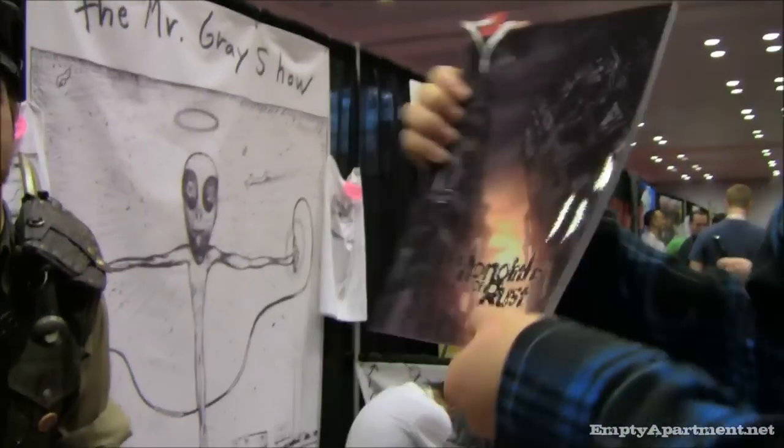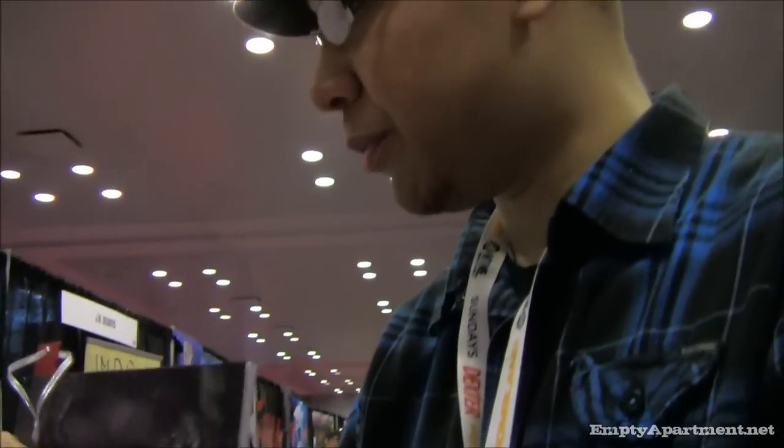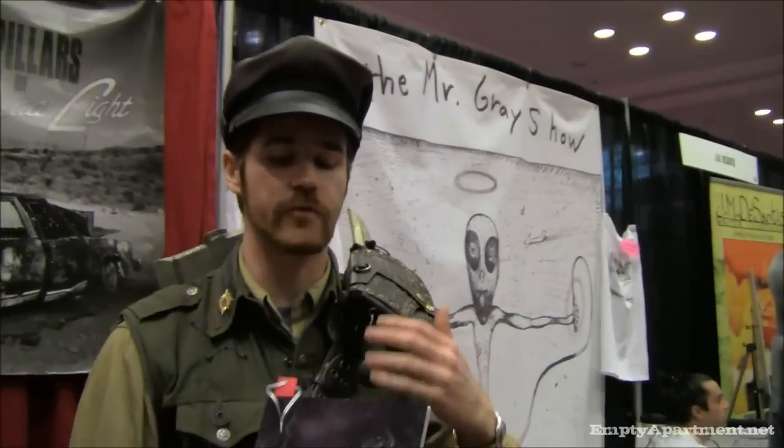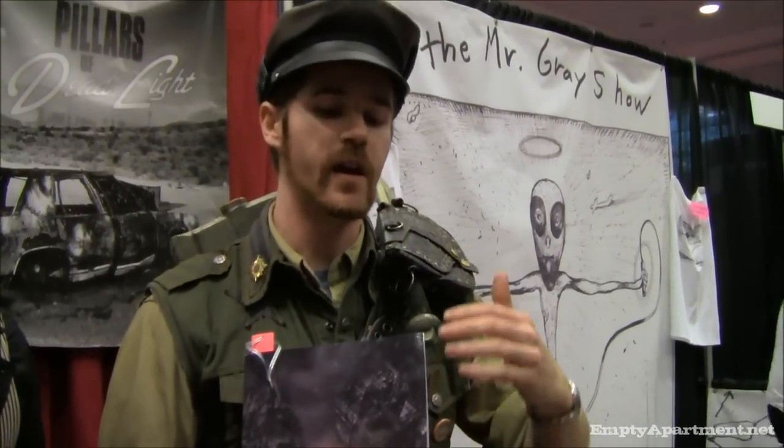Right here I'm holding a book called Monarchs of Rust, which is the current sourcebook about how your world looks and interacts. Monarchs of Rust is our first sourcebook detailing what became of New York City and Boston, which in the fall, after the oceans started to rise in the wake of the fall of civilization.